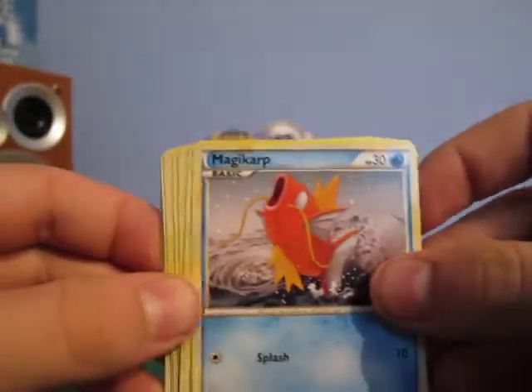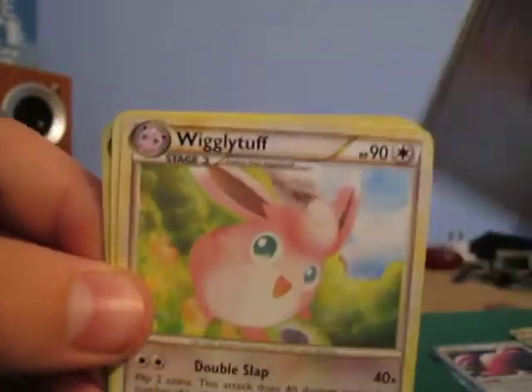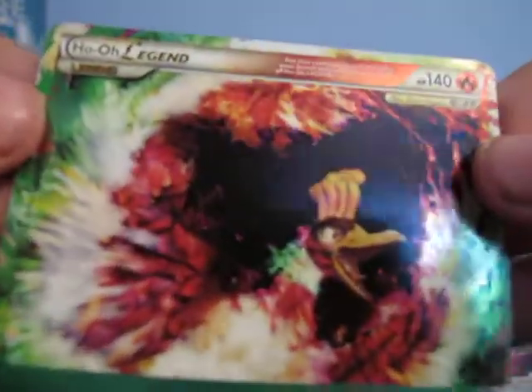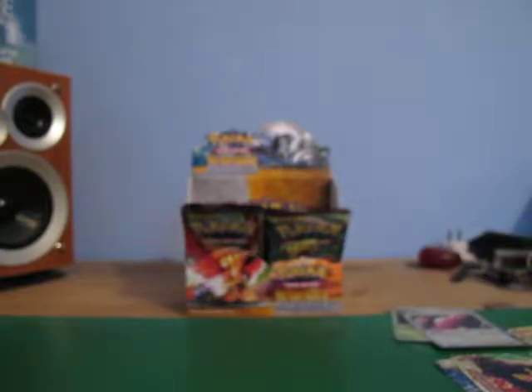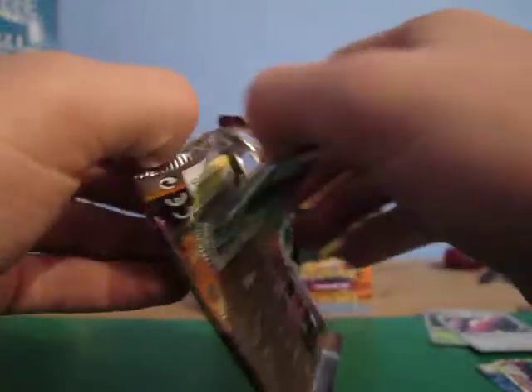Got Magikarp, Mareep, Slowpoke, Jigglypuff, Exeggcute, Moomoo Milk, Wigglytuff, Switch. I think that's a rare — Typhlosion. And yep, the top half of Ho-Oh! Very nice. That's my second — got the bottom half of Lugia, now the top half of Ho-Oh. Make a little legend part, two down, two to go. Let's hope this good luck keeps coming. That was a really nice pull. Typhlosion was a rare as well, so that's a rare and a legend in a pack. Can't ask for much more, really.